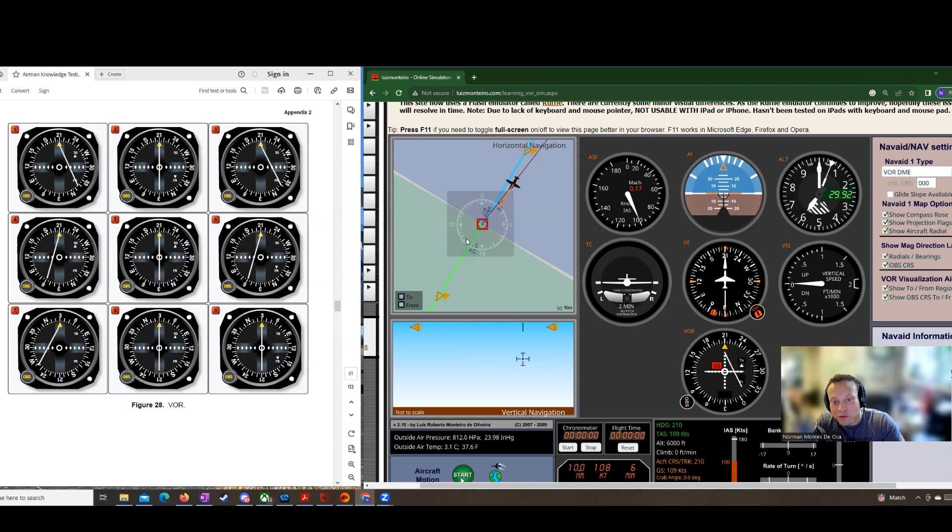That's number one — your position relative to the station. Number two, we've got 210 dialed in again, so I'm going to keep my nose pointed 210. This time we have a FROM indication, which means we must have already passed over the station and we're flying away from it. And that needle is centered, which means we must be on the 210 radial. So that's what it looks like: 210 on the VOR with a FROM indication, needle centered.